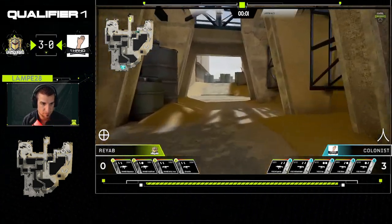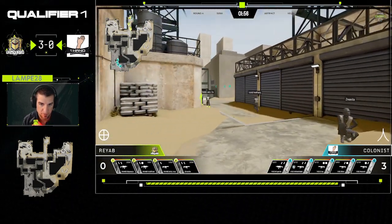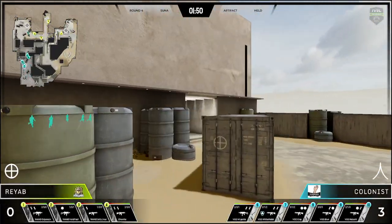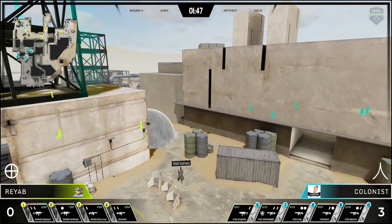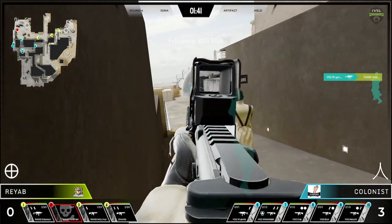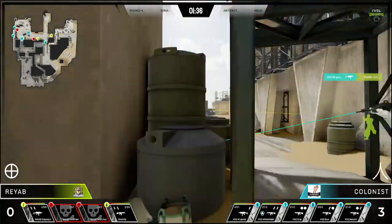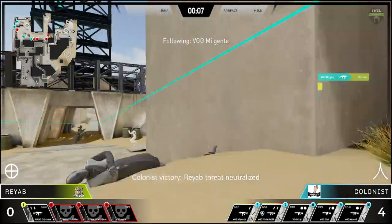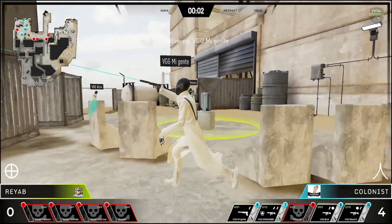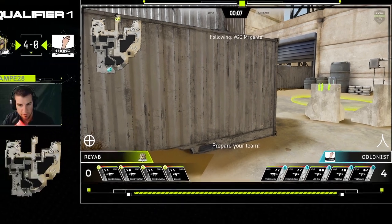One Hand having a tough time with only four out of five members. Five-man push from Vanguard Gaming going to the A side this time. Cray with the quick flick doesn't get it but wow, what a push — everybody pushing at once grabbing those kills. Four nothing, Vanguard Gaming.